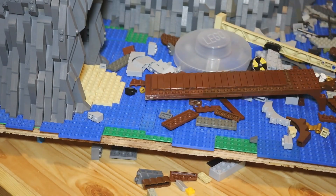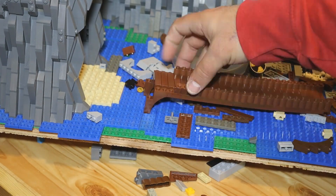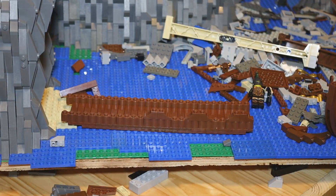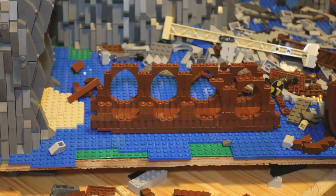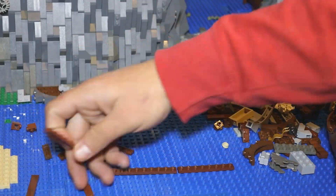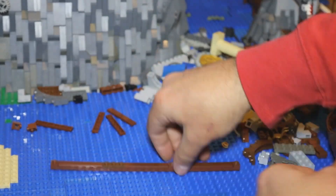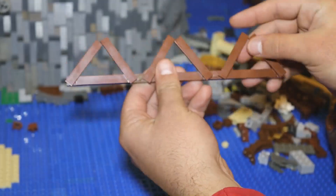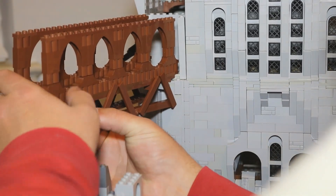The bridge is the next part I built. The bridge is six studs wide with tiles lining it to resemble wooden planks. I used a series of arches to make the rails of the walkway on the bridge more detailed. Another detail I wanted to add were support beams below the bridge, and once I had these built, I attached them below the bridge using SNOT bricks.